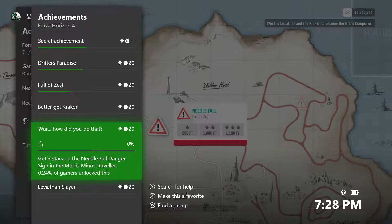TGS presents Forza Horizon 4 Fortune Island Achievement. Wait, how did you do that? 20 gamerscore, 0.24% rare.